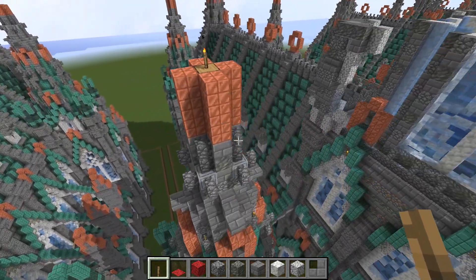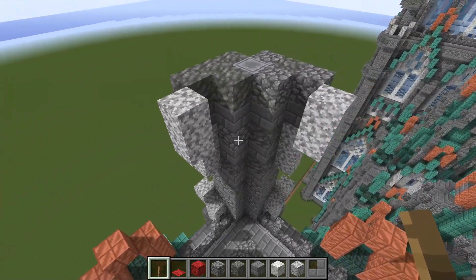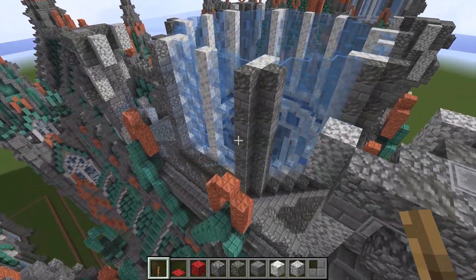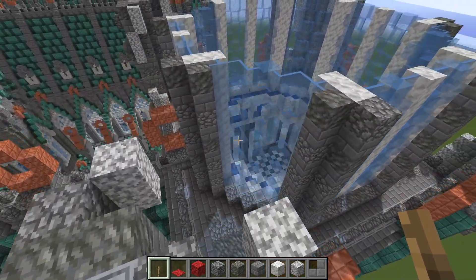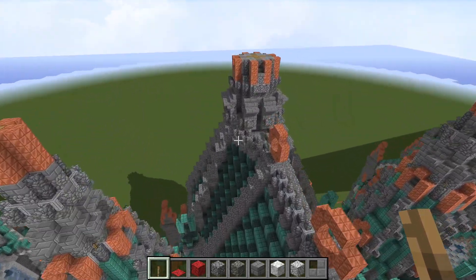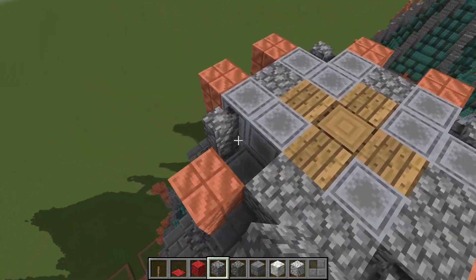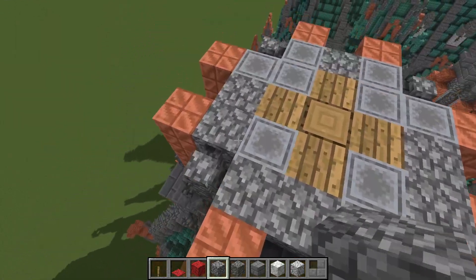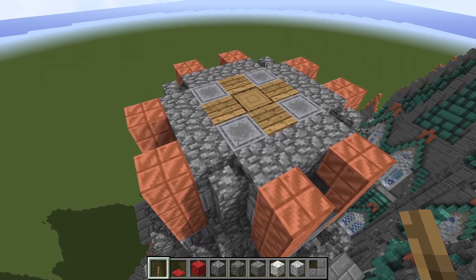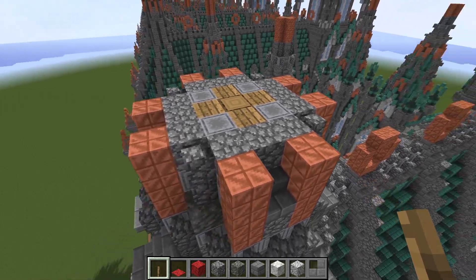Next phase: same deal, straight up — another four blocks of copper. Back over here is the detailing for the buttresses. Keep extending the lantern up, the octagonal section. Back here, we want to have these blocks fixed first. We've got more cut copper — this is mostly just the last phase being extended up, but just a little bit more simplified.